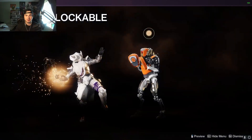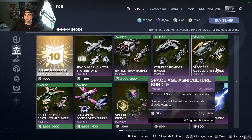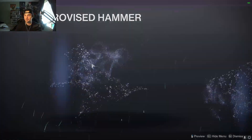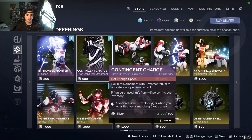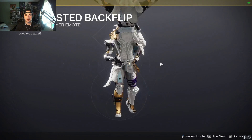For the finisher, we have the Unblockable finisher. The next finisher that we have is Improvised Hammer. And Contingent Charge, which is the Titan ornament boosted backflip.